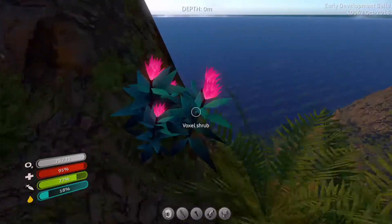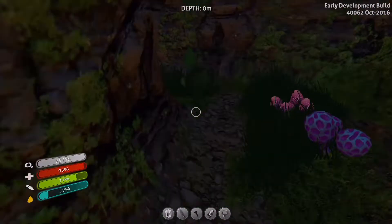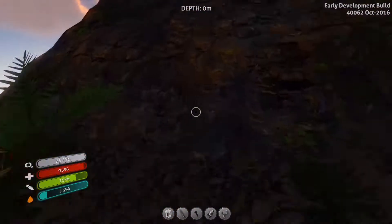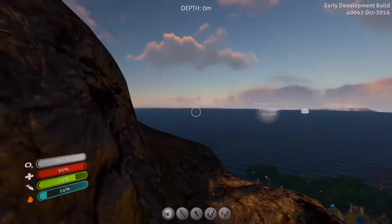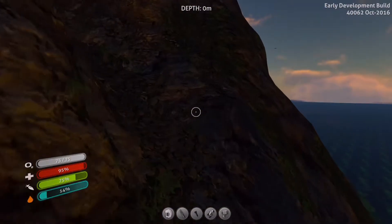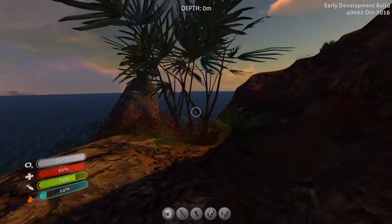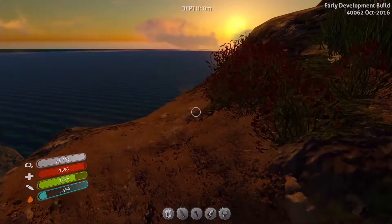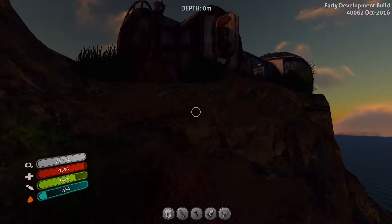This is the most important part about this place — getting the observatory. Mild dehydration detected. Because the observatory is something that we can build underwater, and it's actually pretty freaking cool. But I think, if I recall correctly, it is actually expensive. Yeah — three enameled glass. That's expensive. That's really freaking expensive.